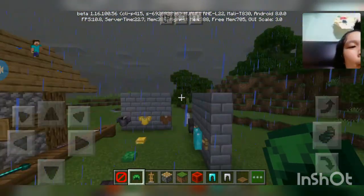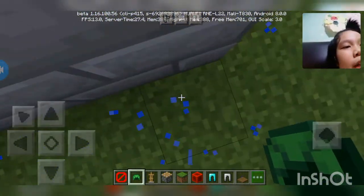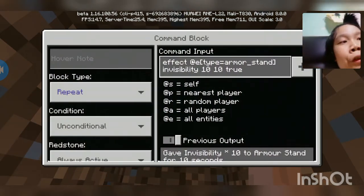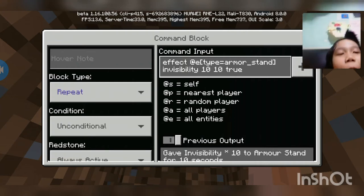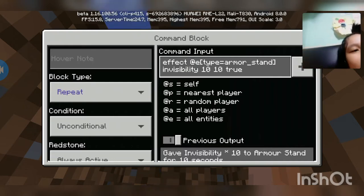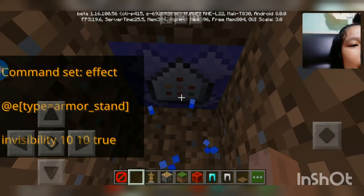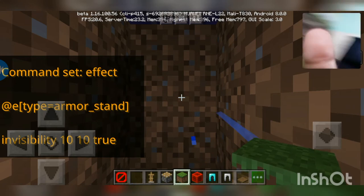As you can see, if we crouch, the armor stand falls down. Now for the invisible armor stand effect, you need to type in the command: effect @e[type=armor_stand] invisibility 10 10 true. You can copy and paste this from the comments.